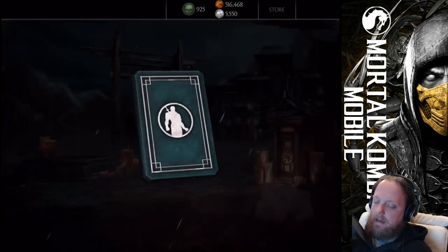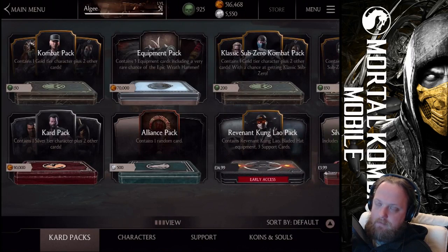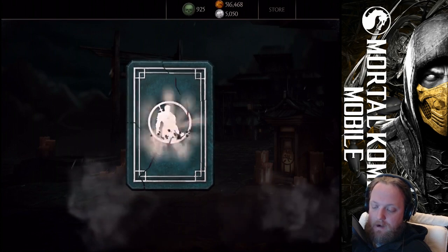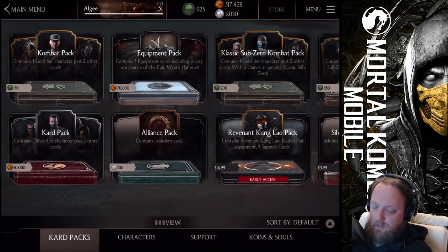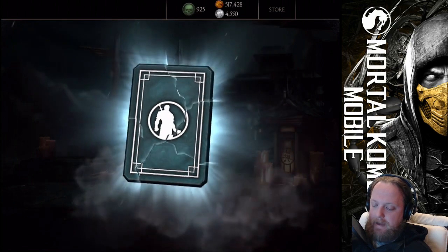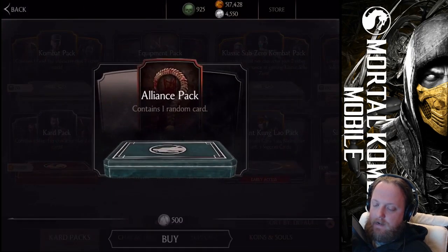I'll keep the best part to the end. We'll open approximately four Classic Sub-Zero Booster Packs. If I pull him somehow on one of the first tries, then thank you very much for the follow, Star Lord Rex, and I hope you'll enjoy staying here. If I open a pack and get a Classic Sub-Zero, then maybe I'll decide to go and open just the normal combat packs — just to spare some of the souls.